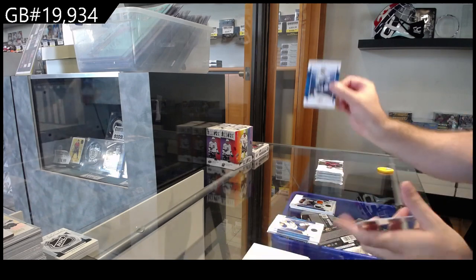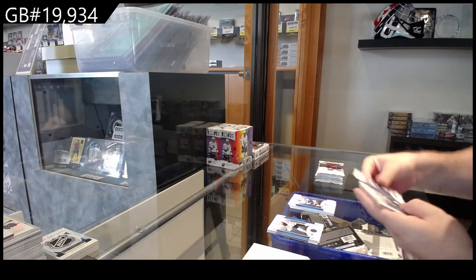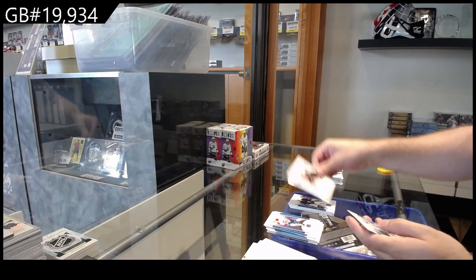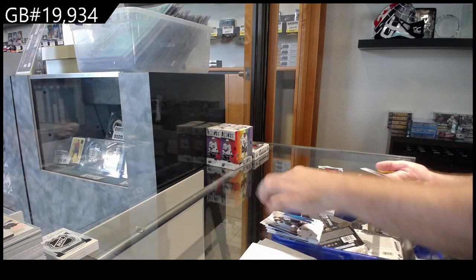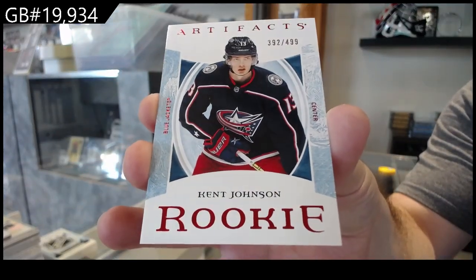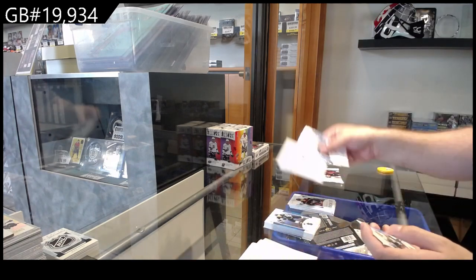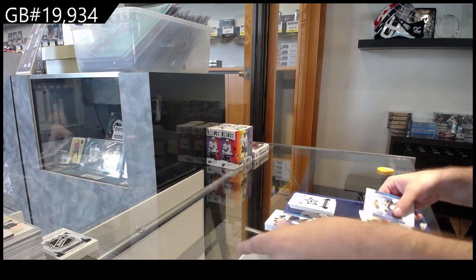We got a 299 for Tampa — Stamkos. I will have to get our site updated on the list for that. 599 for the Jets of Hellebuyck — that's a pretty big one. 499 for Ottawa — Sogard. 499 Kent Johnson. We've got our rookie redemption, Dallas Stars. Who was the regular Columbus rookie if Marchenko wasn't the first one? That's kind of interesting.